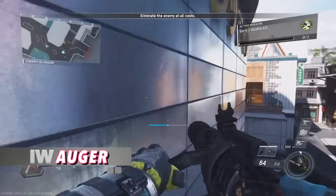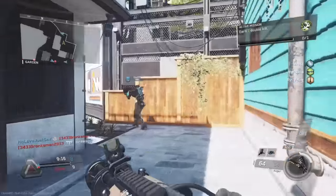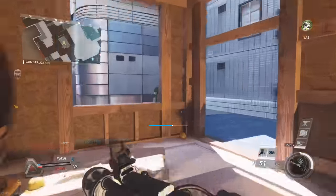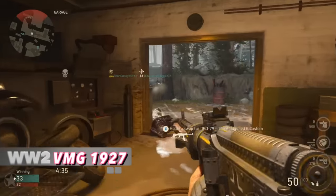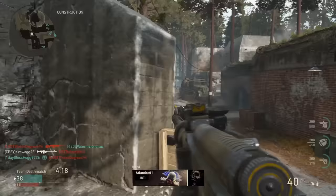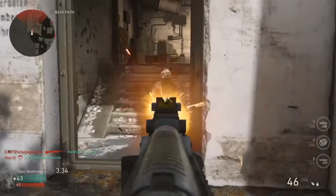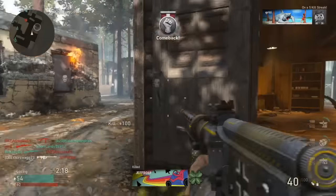Infinite Warfare, Augur. This thing looks like a minigun, which is awesome, but the Augur is probably the second worst LMG in Infinite Warfare. What's interesting about it is that the initial fire rate is extremely slow, but the longer you hold down the trigger, the faster it shoots. The best way to use it is to hold the trigger and clear out a hardpoint, but in regular modes like TDM or Free For All where people don't stack up, it's not very good. COD World War 2, VMG 1927. I bet the majority of you have no idea what type of gun the VMG 1927 was until seeing this gameplay. It's an LMG — the fastest mobility and fastest reloading LMG in COD WW2 — but it fired slowly and didn't kill that fast. I really didn't like using it for this video, and I don't mind forgetting about this weapon again.